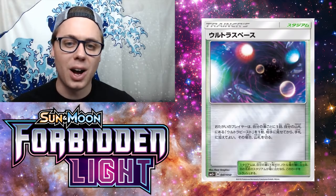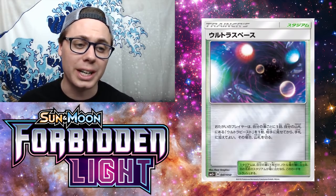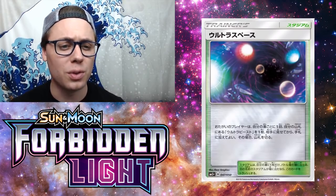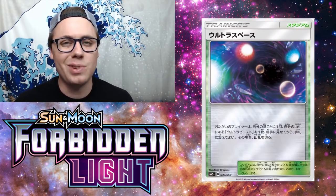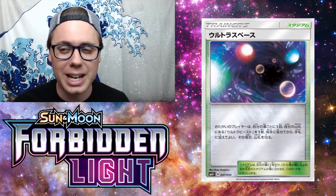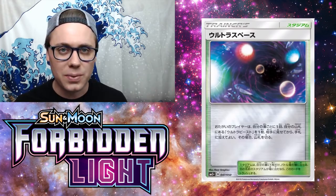At the number 10 spot, we've got Ultra Space, which is a brand new stadium card. It reads: once during each player's turn, that player may search their deck for an Ultra Beast card, reveal it, and put it into their hand, then shuffle their deck. This is unique because it allows us to search for Ultra Beast — we don't really have any cards that specifically search Ultra Beasts yet, so it does fill that niche.